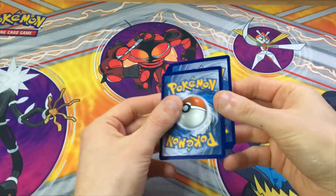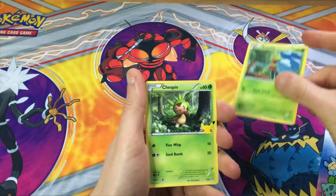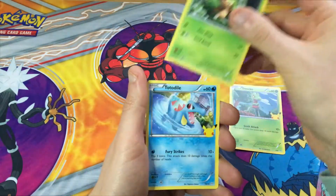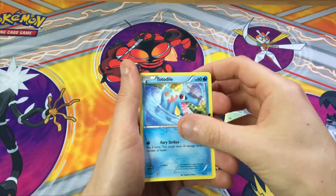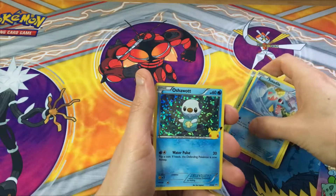One from the back. Here we go. Treecko. Chespin. Totodile. And the holo is Oshawott. Okay, lovely.